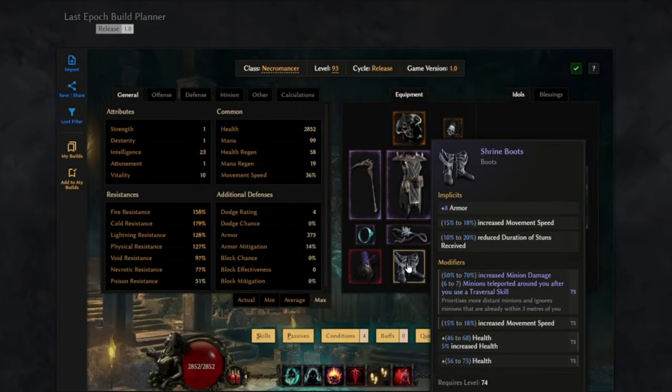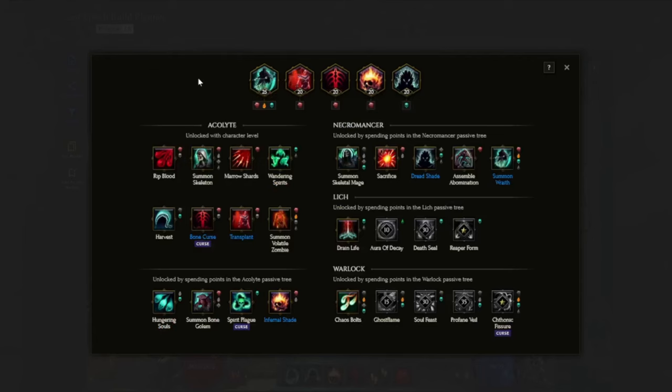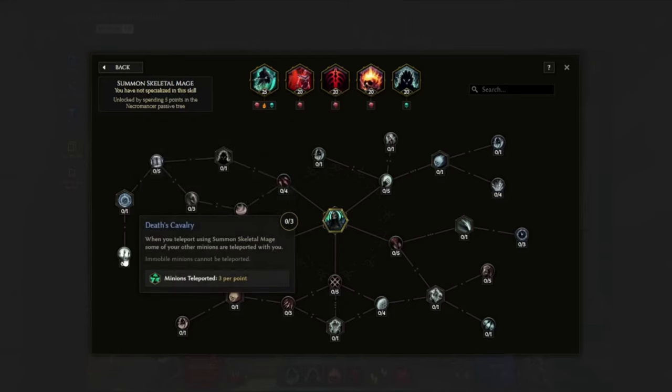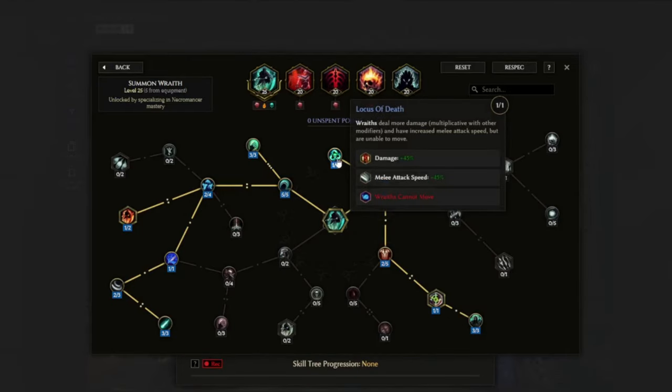We're combining this with the minion teleport experimental mod on boots, which teleports minions around us after we use a travel skill. The reason we want this is for the Locust of Death passive in the Summon Wraith tree, which makes our wraiths unable to move. If you don't have the boots, you can also use Summon Skeleton Mages — the node Grave Passage makes that skill a teleport counting as a travel skill, and combining it with Death Cavalry gives the same effect. Or you can simply remove Locust of Death and let the Wraith Lord move freely.